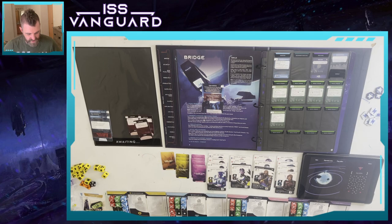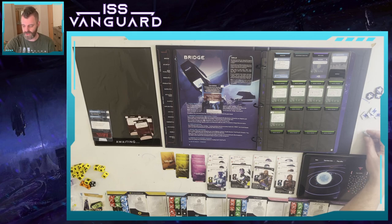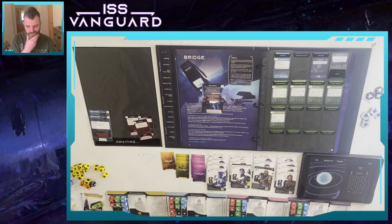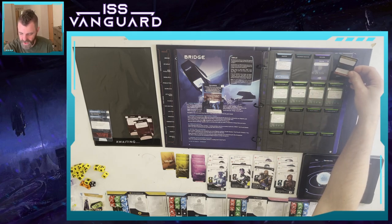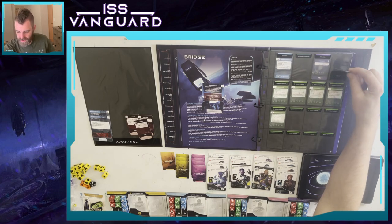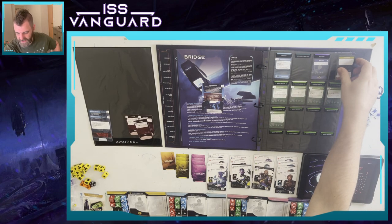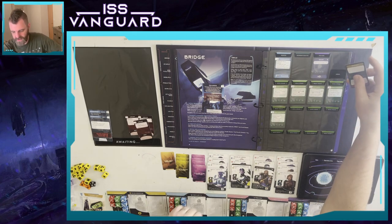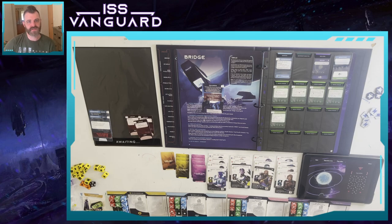Situations - food shortage. We can either lower morale and move this card to the awaiting envelope, or lose two energy and move it to the awaiting envelope. I really don't want to lower morale. I think we're going to lose two energy. What does lowering morale mean? Very low morale means we add another situation, so medium and low morale are fine. We'll keep morale and spend the energy.